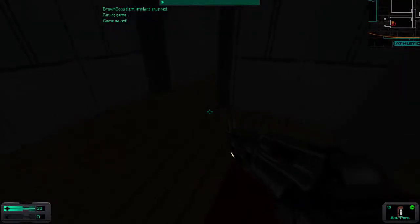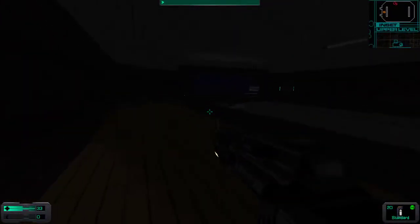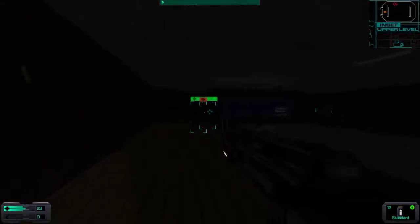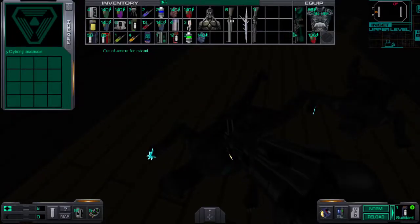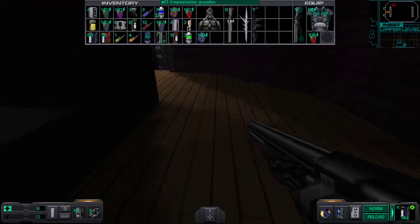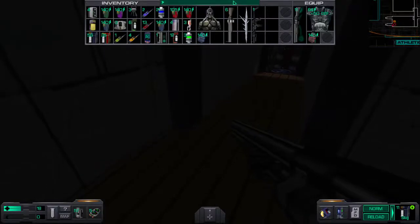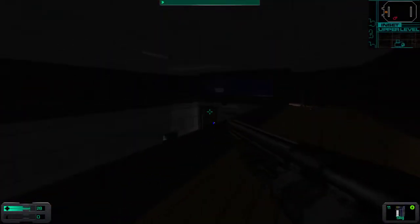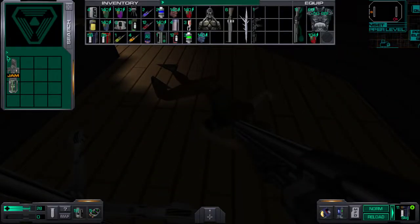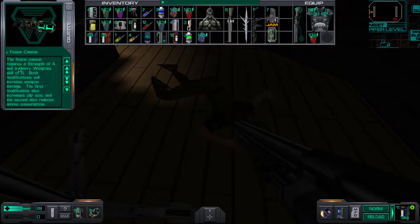Save. Go that way. Let's jump over these worms. Robot! Oh man, I have no standard ammo anymore. Let me go back and eat those disgusting worms — they're my sustenance. What is that? A fusion cannon. How much do I need? It's definitely an exotic weapon — an energy weapon. Strength four, heavy weapon skill six. I can't use this weapon.